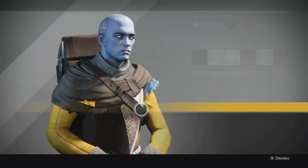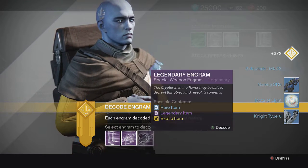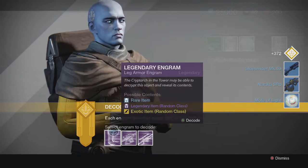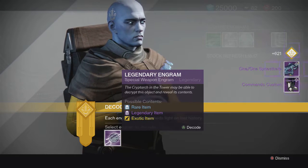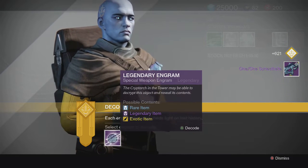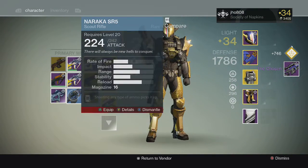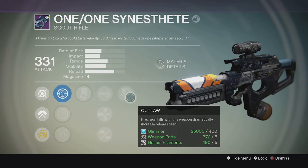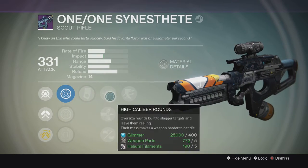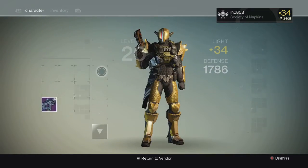Let's open up these blues real quick, and then for the legendaries I got some boots. For the boots we get a Commando Custom for the Titan. For the primary we get a 1-1 Synthesite, and for the special we get The Chosen. Let's look at these real quick — this one has shoot any ammo, maybe I'll keep that. This one has Luck in the Chamber and Outlaw with decent impact — maybe I'll keep this, I'm not sure, I don't really use scouts that much anymore.